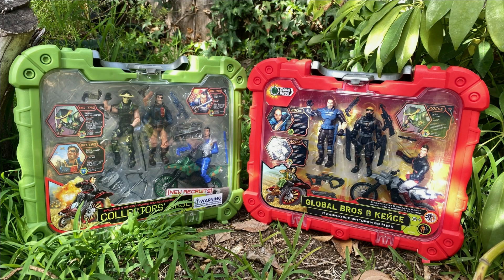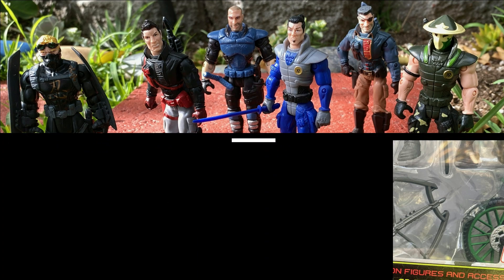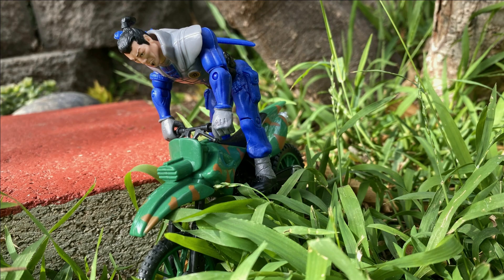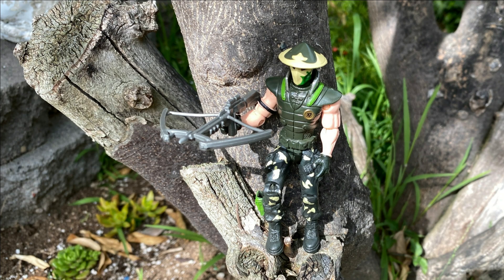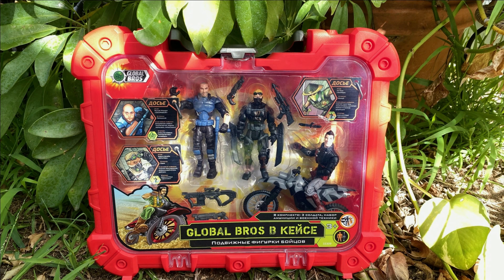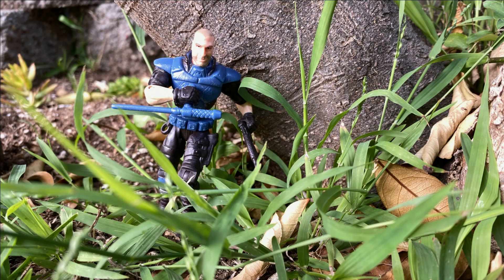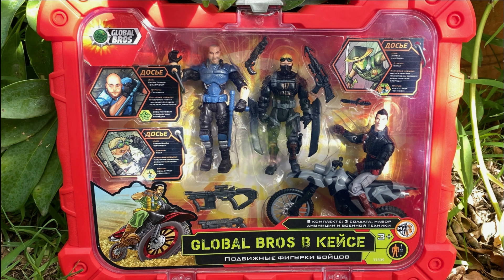These cases have three figures, biotags, accessories, and a useless dirt bike that no one fits on correctly. The Collector's Case includes Mirage V1, Spade V1, and Rain V1. The Global Bros in a Case includes Decoder V2, Boulder V1, and Road Rash V1. Of course, these are their American names.